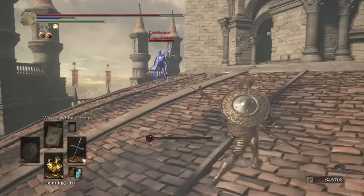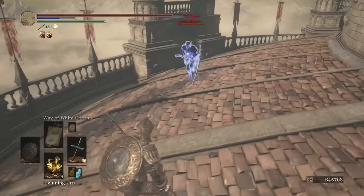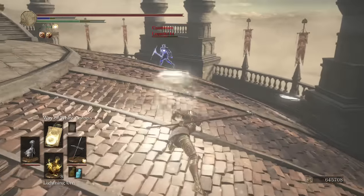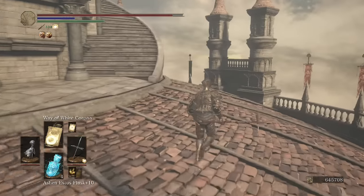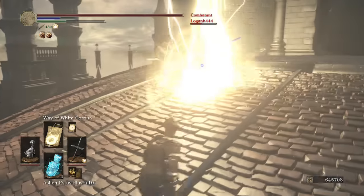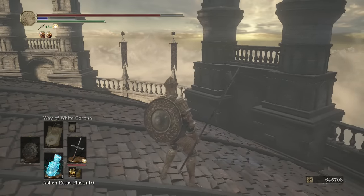Yeah, that was a bad idea. A nice bow attack to the face — what a guy. Got him with the lightning earned. Traded hits — I got the better of that exchange. He has a Way of White Corona as well — I suddenly like this man a lot more. He's going for the lightning stage — much less powerful than the Way of White Corona. I baited out an attack and nailed him with the full force of the weapon art. Good game.